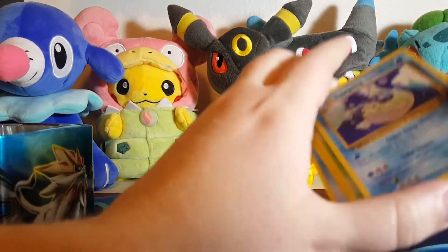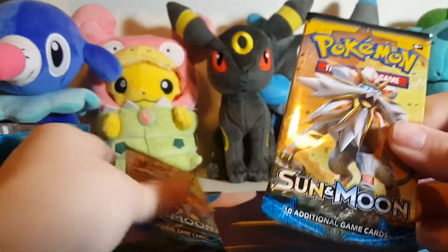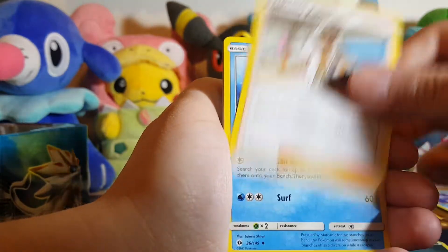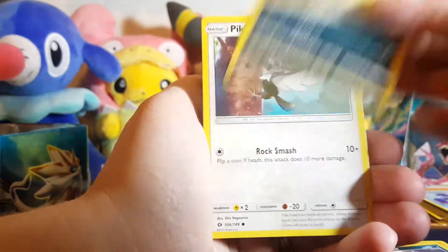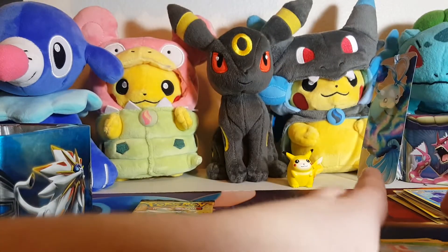So absolutely nothing so far. Alright, it's down to these last two Sun and Moon packs — both of them have Solgaleo on the front. I have not had very much luck with this set, but I hope it treats me better today. So we have an Energy, a Professor Kukui, Corsola, Repel, Makuhita, Snubble, Alolan Rattata, Sandile, a Pikipek, a Reverse Strazi, and a Masquerain. So this 10 has been a dud so far.